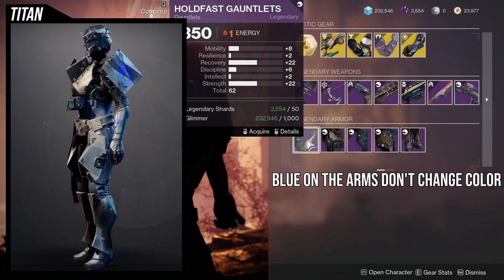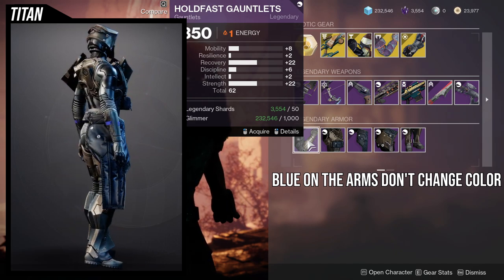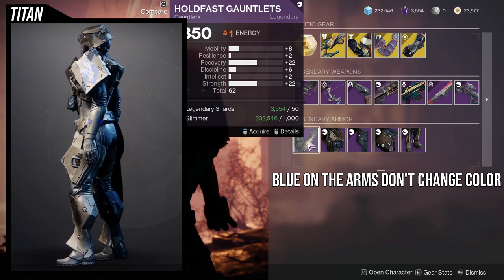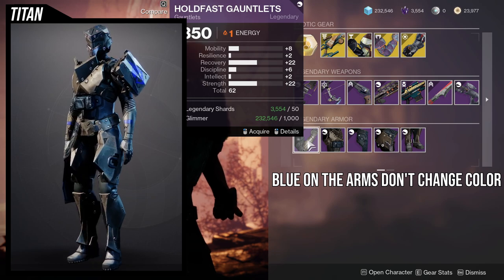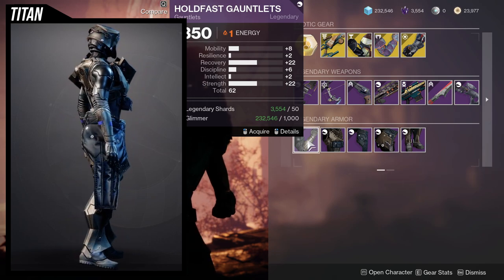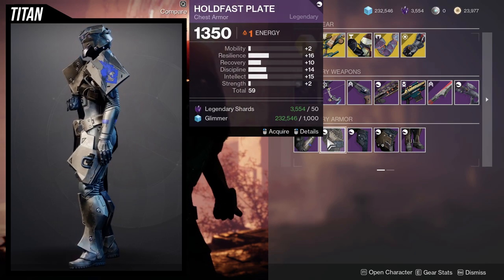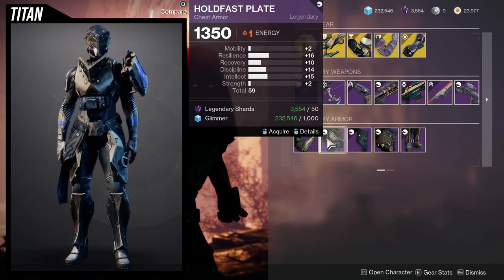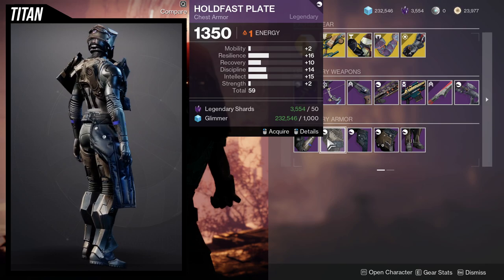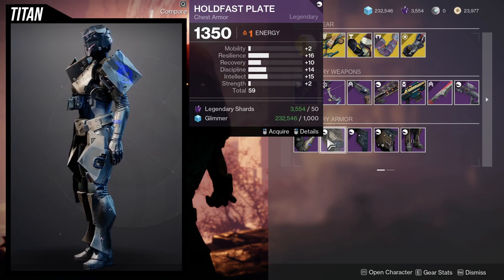I would like to see a higher resilience. If that mobility and resilience were switched, I think this would be a great roll. It's still a good roll — I would probably bump up recovery to 32 and then grab a resilience piece that's a lot higher to even out. Hold Fast Plates — damn, you're getting ones on pretty much everything. I would probably pick this one up and put a plus 10 on recovery so I can have a 20 on that.